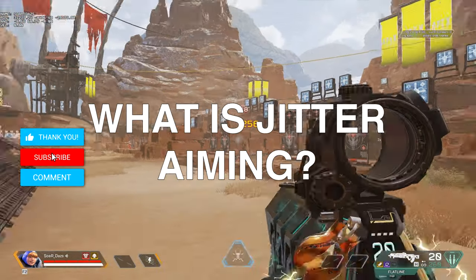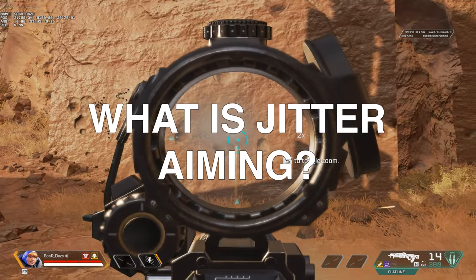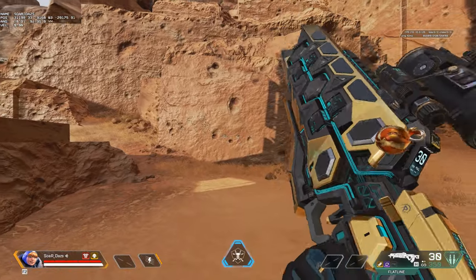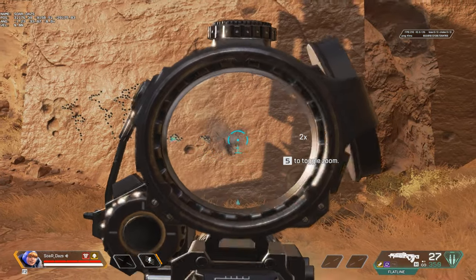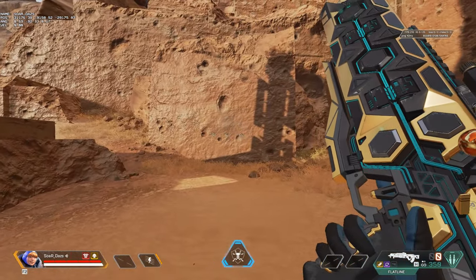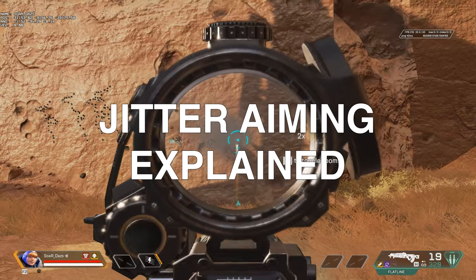Hey everybody and welcome back to the channel. A question asked all the time in comments, streams, and social posts — it's become so common that I decided to make a dedicated video for this. It's about jitter aiming, also called recoil smoothing. Let's discuss what this is and how to do it. Jitter aiming at its most simplistic form is jiggling or vibrating to outpace the recoil pattern from various loadouts on Apex Legends.